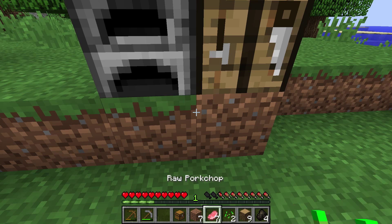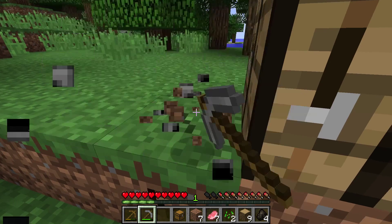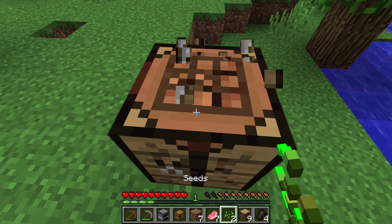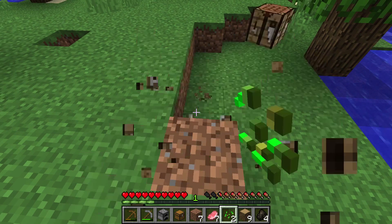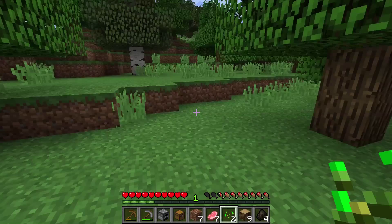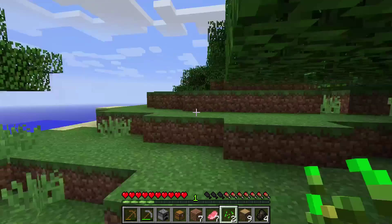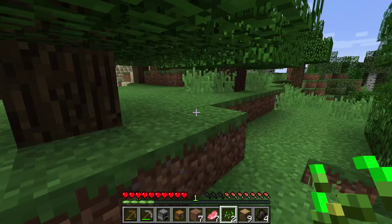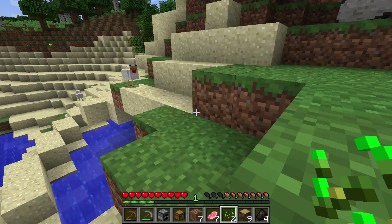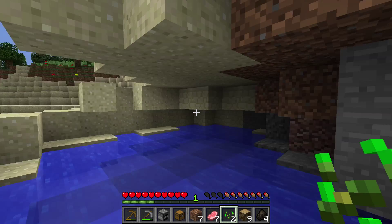Okay, so I believe we should make our house right here. Let's just do it somewhere around here. I think that would be pretty good. They can break wood. Sapling, sapling, sapling. So yeah, we found an island. Chickens, chick-a-man. Wait, what's down here? Sandstone and a bunch of other crap.